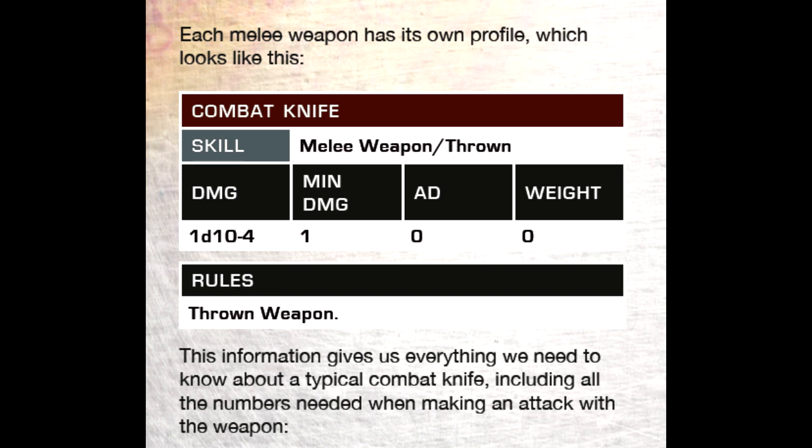Maybe the target is performing a break-off this combat round, or perhaps the target is encumbered. You also have all of the details covering natural weapons — in the case of humans: punching, kicking, headbutting; in the case of animals: teeth and claws.